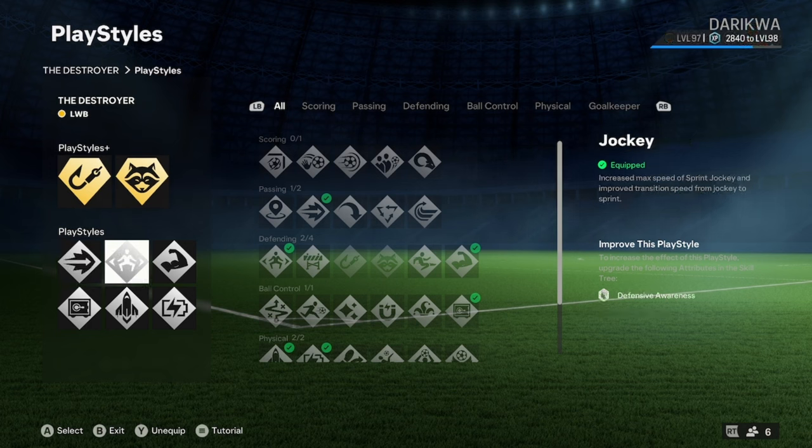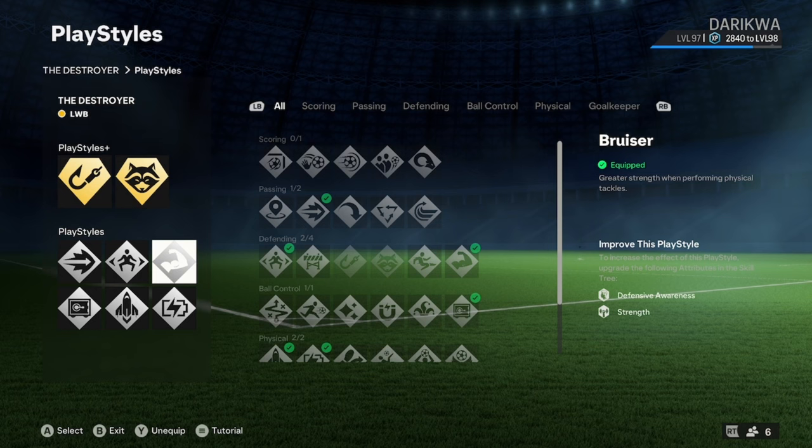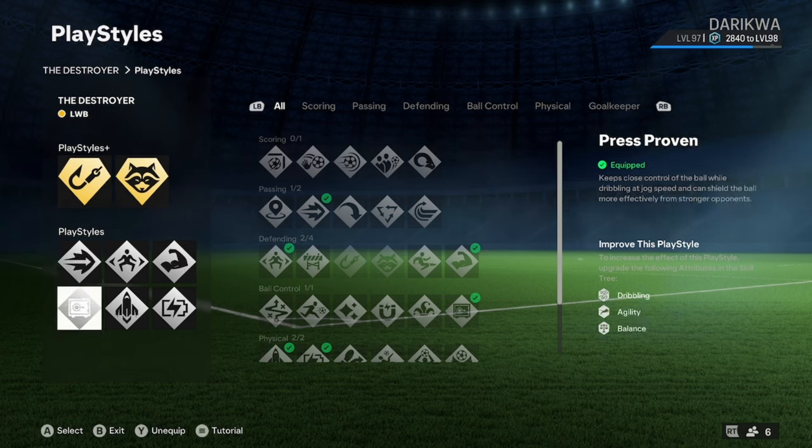Jockey — one of the two key defensive play styles you need. Bruiser as well, because you want to get in there. At mid-size the bruiser play style will just boost you up anyway, so there's no point putting loads of points into strength. In VPG, attackers can't be over 5'11" to 6 foot anyway, so your defensive stats will out-rank them. Press Proven is key — since your strength isn't super high at 5'11", when you're caught on the ball and someone is pressing from behind, Press Proven lets you shield and hold the ball so you can play it off safely.